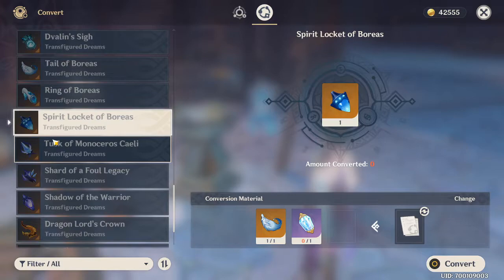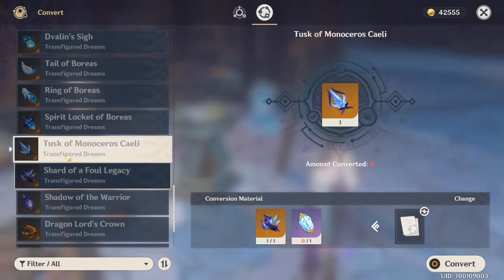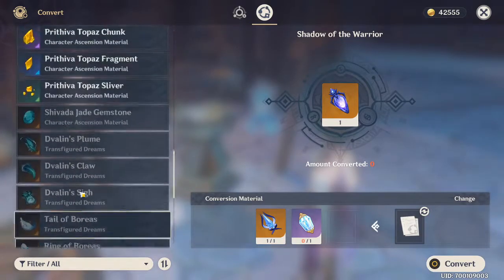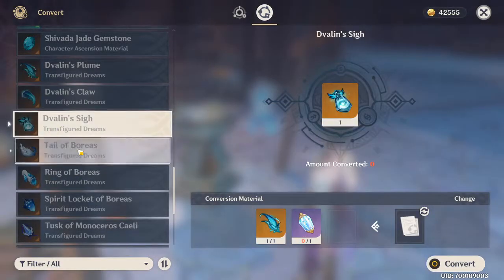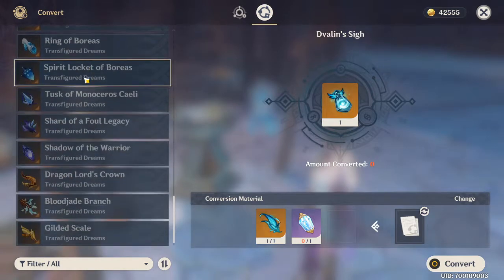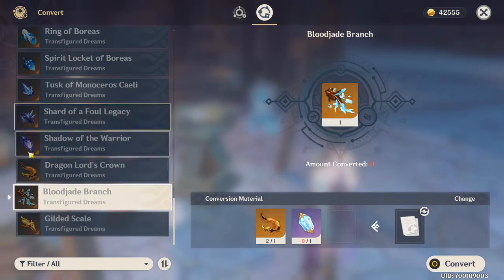For me this really helped with my Xiao, trying to get pieces from Childe. I usually just get this or that, which is really annoying. I was able to use the Dream Solvent to get what I needed instead. You can only change the same boss's materials into different ones of its kind — for example, a Dvalin Plume into a Dvalin's Claw and vice versa. You can't swap Dvalin's stuff with Childe's stuff, or Boreas' stuff with Azhdaha's stuff.